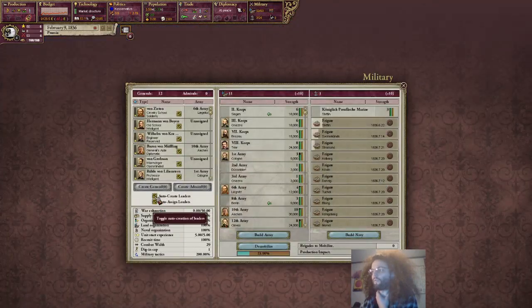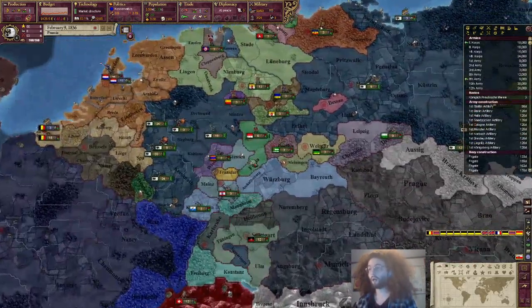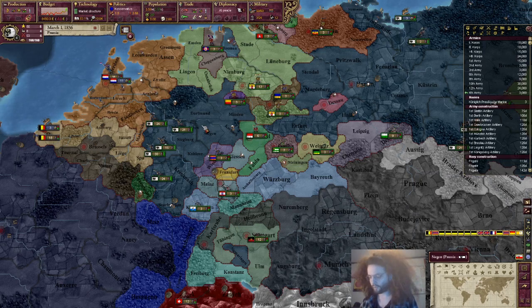I'm gonna turn off auto-create, because otherwise they'll probably create a bunch of admirals, which I don't need. I do keep auto-assign on, because otherwise I'll just forget and we'll go to battle without generals. Also my mouse is bugging out a bit.